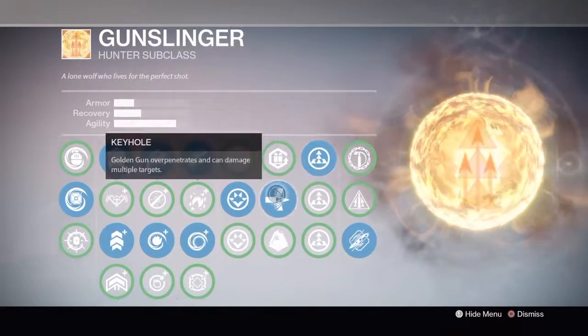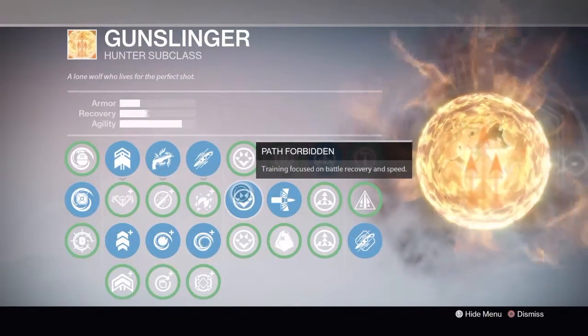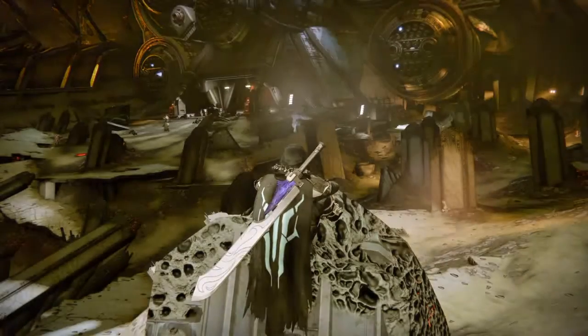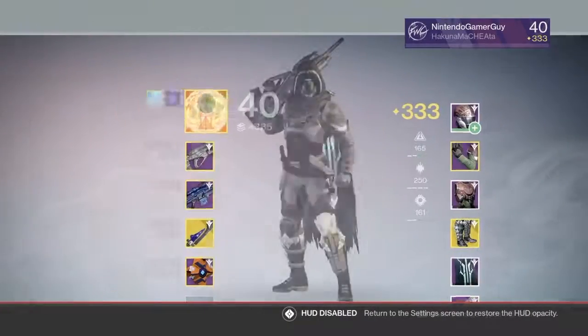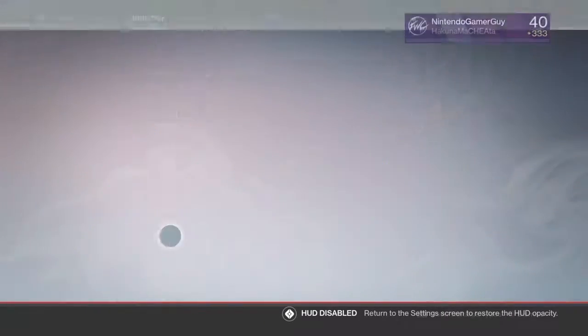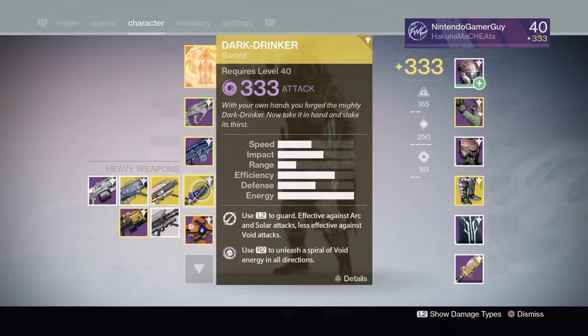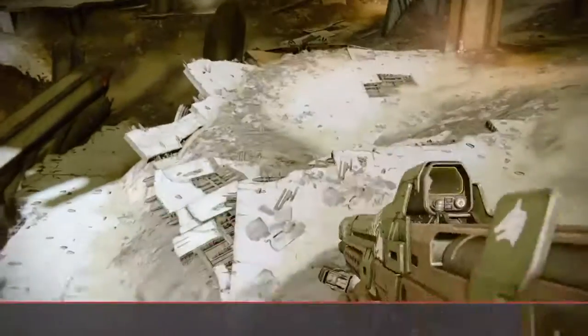As a Gunslinger, you want to have certain perk settings active — Wave the Drifter, Path Forbidden, and some others. You want to have your double jump or triple jump set up, and then you want to have Bones of Eao as a last resort or helpful item, along with the exotic sword.